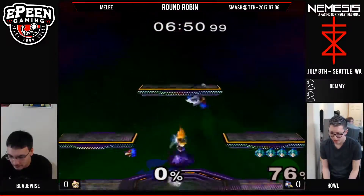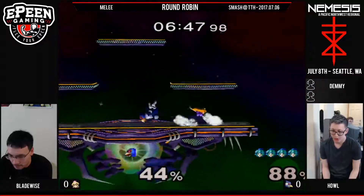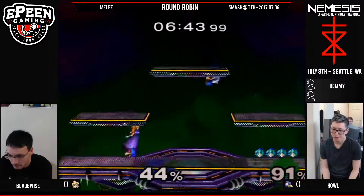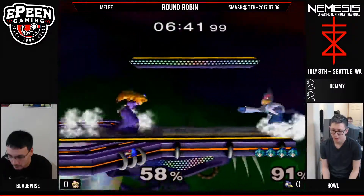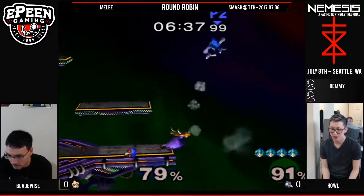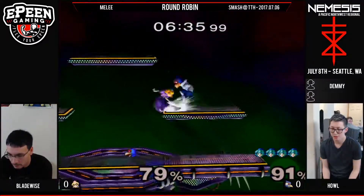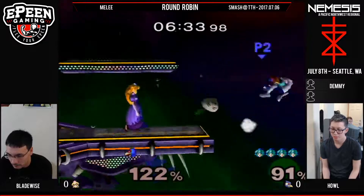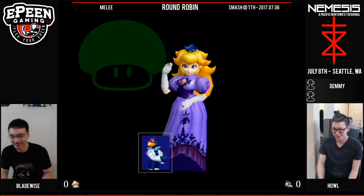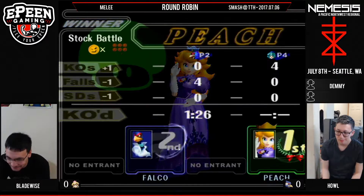Great skill for any Peach to have — knowing the positions you need to be in to throw a turnip and hit him. See this in neutral: baited out the forward smash and then just hit him with a fair. And he should be dead. Dash attack. Nice, getting that short hop — and a stitch. Giving Bladewise the four-stock. How long was that? Was that a minute and a half?